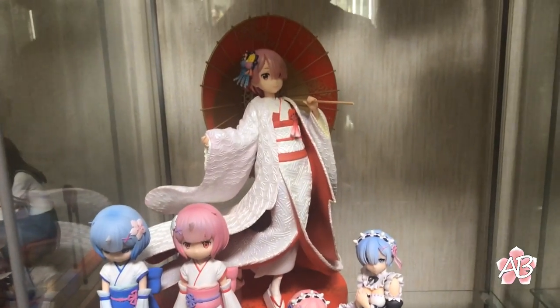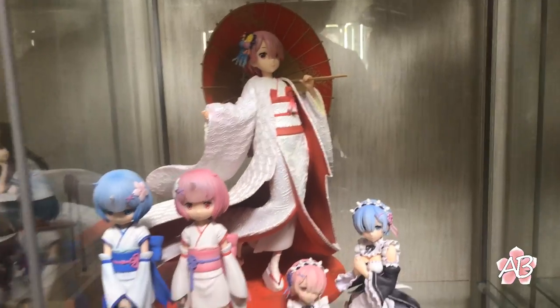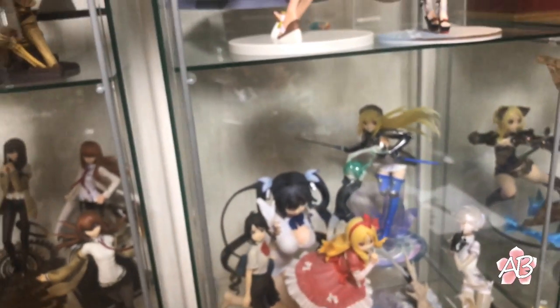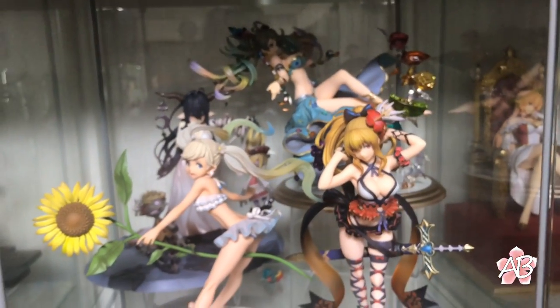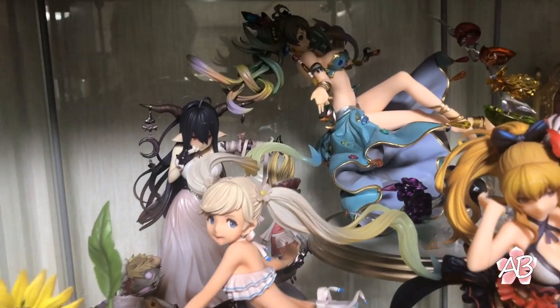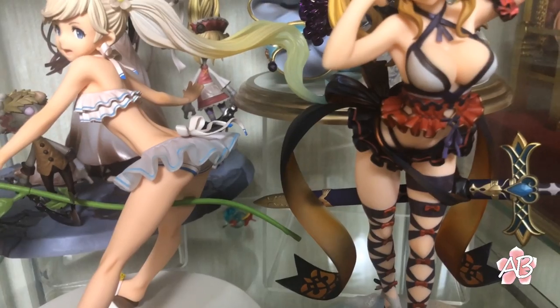Here's one of the Re:Zero shelves, and the bottom one's empty. Next one is Granblue Fantasy — I forgot what her name is, but the other two are Danua and Io, I'm pretty sure.